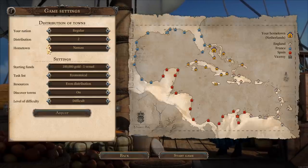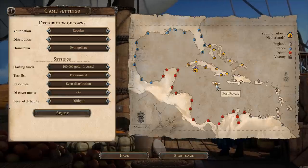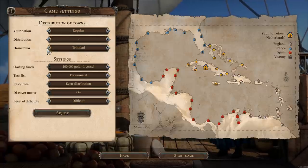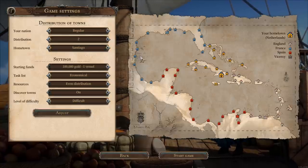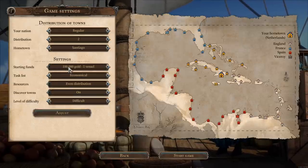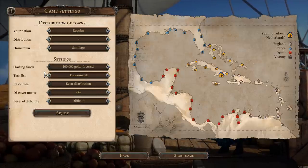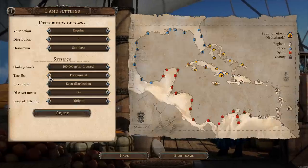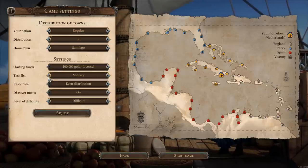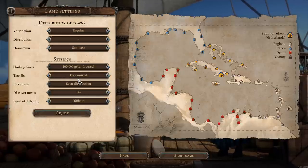I'm going to compensate by having my hometown close to the viceroy's town — that's why it's got the little crown, Port Royal. Santiago is going to be our hometown. We are going to start with the least amount of cash — 100,000 gold and one vessel. You can choose whether the tasks you're offered should be mostly military or economic. We're going to go with economic tasks.